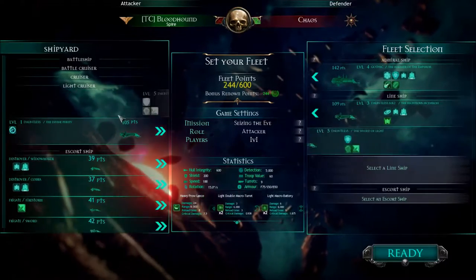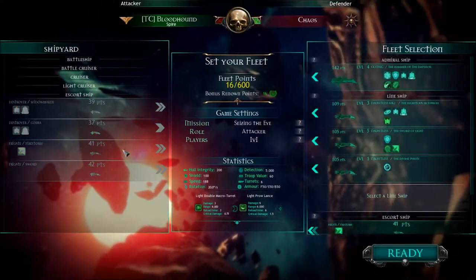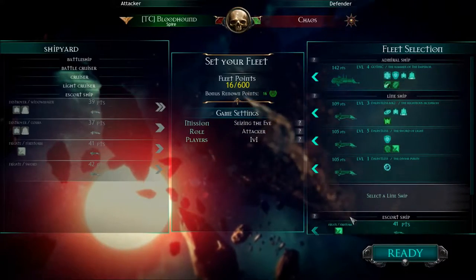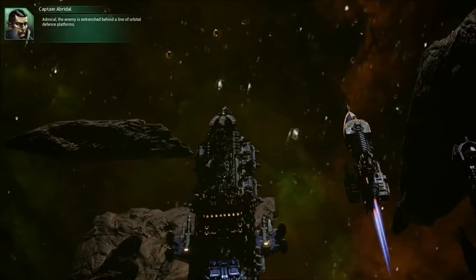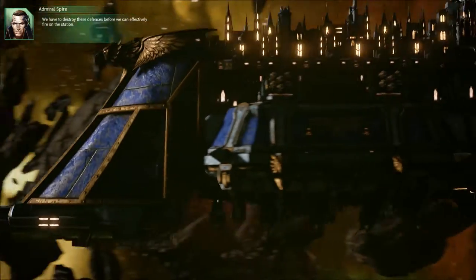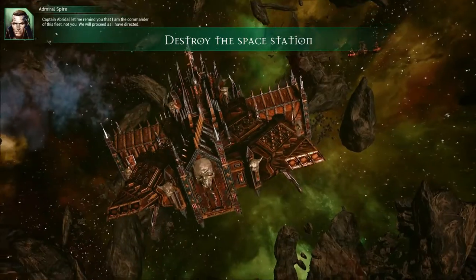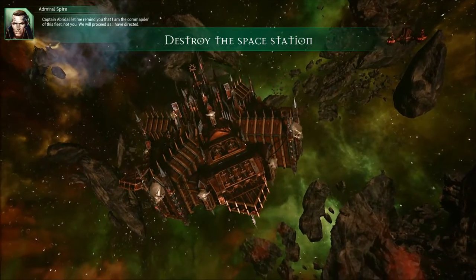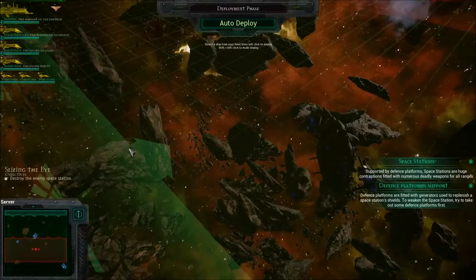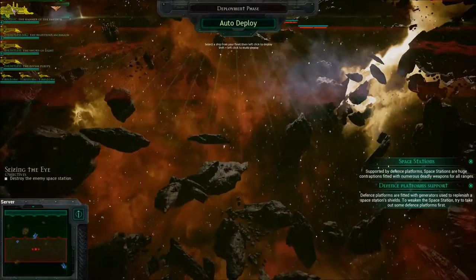Six hundred. Could have totally brought in my other battleship, that would have been nice. Bunch of escorts. Let's give it a go. Big fleet Admiral - the enemy is entrenched behind a line of orbital defense platforms. We have to destroy these defenses before we can effectively fire on the station. I don't fear the heretics' defenses, sir. Let me lead a direct assault on the space station, Captain Abrador. Let me remind you that I am the commander of this fleet, not you. We will proceed as I have directed. That guy - I don't like him, he's gonna be a bloody problem, I know it. Hope that station doesn't have lots of firepower.